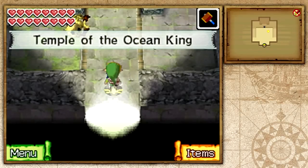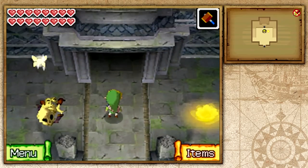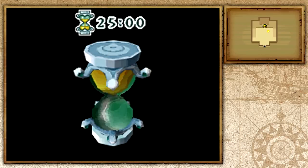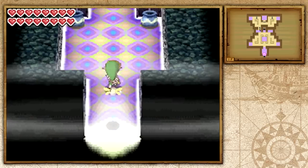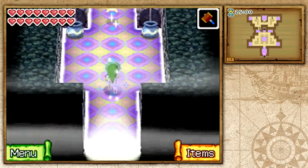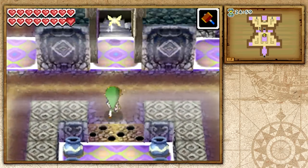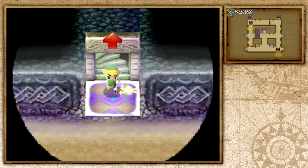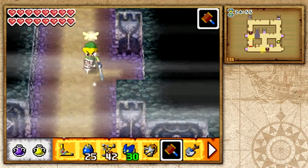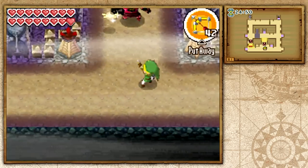Hello everybody and welcome back to Let's Play The Legend of Zelda Phantom Hourglass. I'm Zelda Master and in this episode we're going to go ahead and enter the Temple of the Ocean King for the final time. We have 25 minutes on our Hourglass, well over what we need. Now that we have the Phantom Sword, we can actually defeat Phantoms with it. This is going to make every single room a lot easier and you also get nice goodies. Let's get ready to stab some Phantoms.